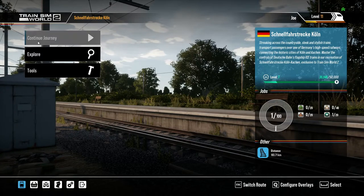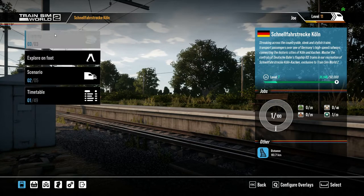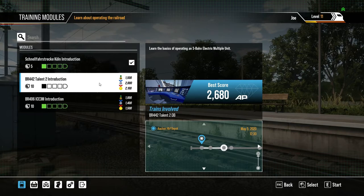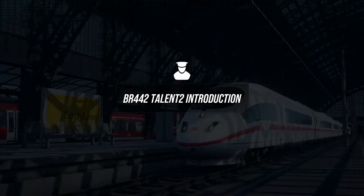Now we're on the main menu where we actually want to be. We are going to be looking at the training module for the Bombardier Talent 2. We're going to be with Wolfgang Einbahnstraße — that is the name I've given him. Roughly translated, that's Wolfgang One Way Street. He's going to be our instructor and throughout this he's going to talk over me, so when he's talking I shall be quiet. Here we go, Talent 2 introduction. Take it away, Wolfgang.